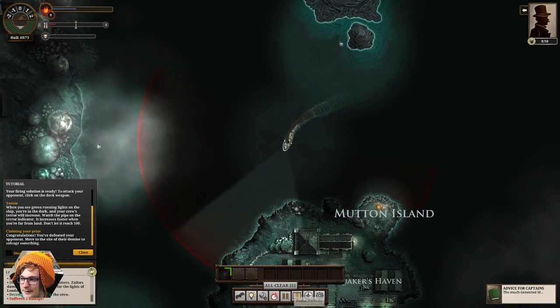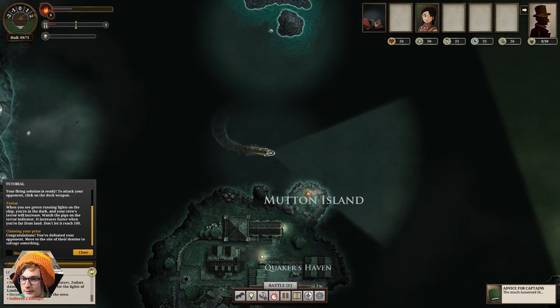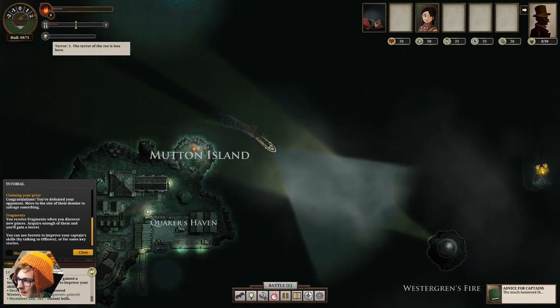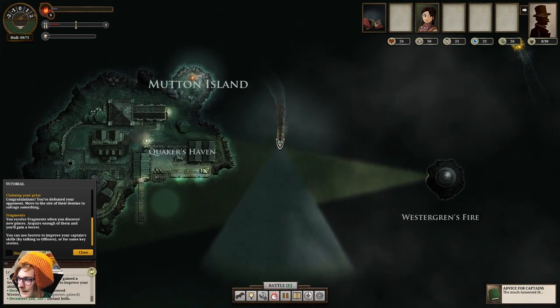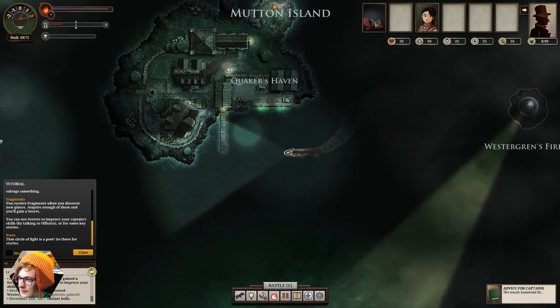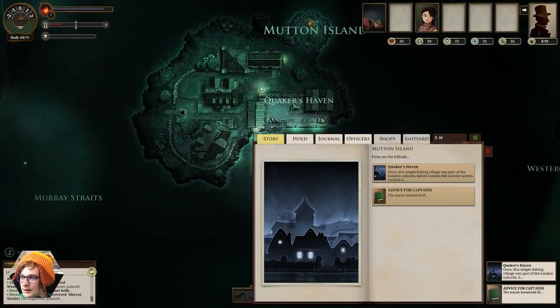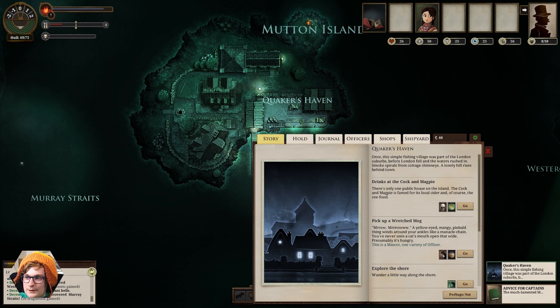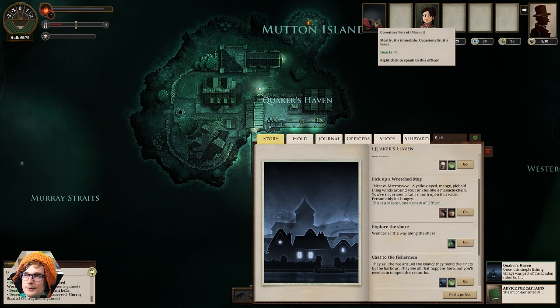Here's Mutton Island, that our sea bat found for us — so we'll go and dock here. You can see just here we have our terror score. As long as we're in the light, this won't go up, so we want to try and stay in the light as much as possible. And we're going to slow down and dock at Mutton Island. The town is called Quaker's Haven — once a simple fishing village, part of London's suburbs before London fell and the water rushed in. Smoke spirals from cottage chimneys and a lonely hill rises behind the town. We can go for drinks at the only pub, or we can pick up a wretched mog that can be our mascot — it gives us an extra bit of health.